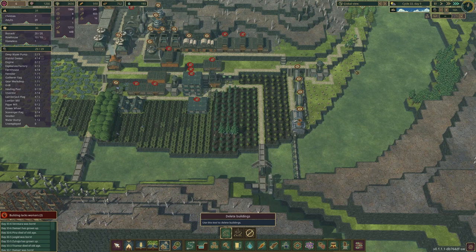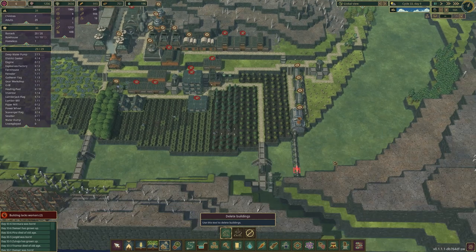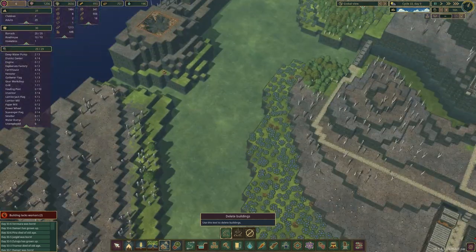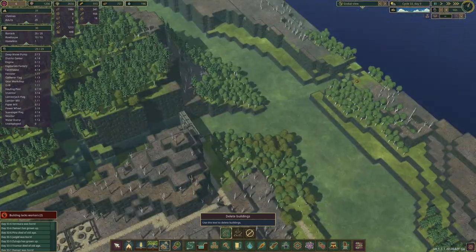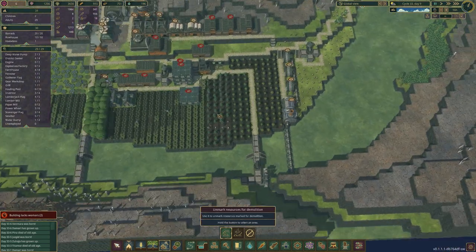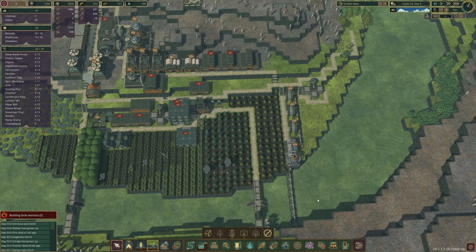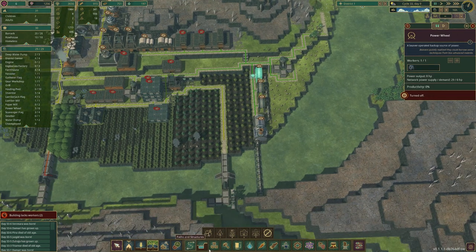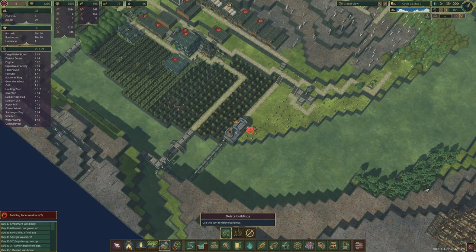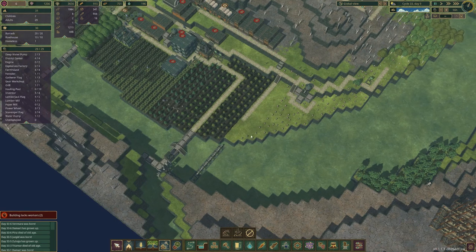We're going to delete all of this because I want to make the module here. We also need to block off some of these water exits — there are too many going out. I'm going to leave two open but block off this one. This is scary because if we don't have enough materials it's going to take time. Maybe we should start building certain things first.